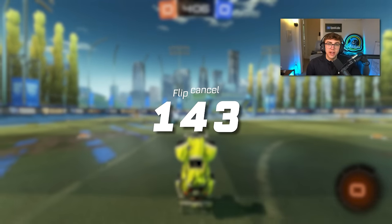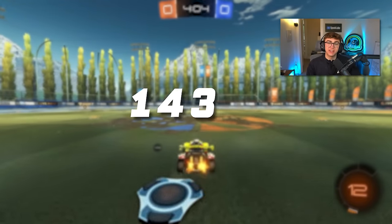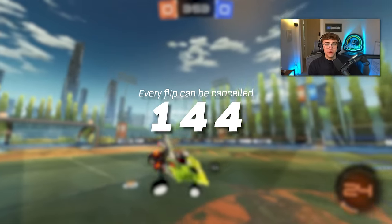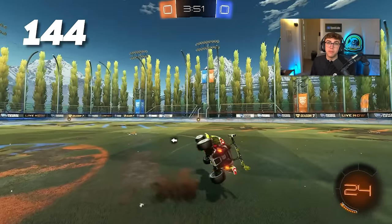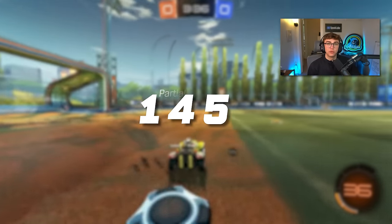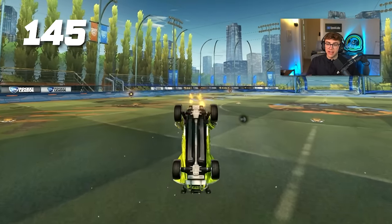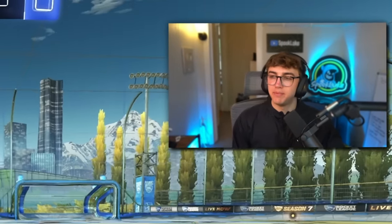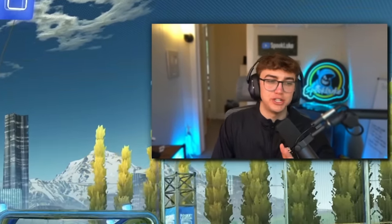Tip 143: learn how to flip cancel by pulling your joystick in the opposite direction after you flip. Tip 144: every flip can be flip canceled in some way except for barrel rolls. Tip 145: you can do partial flip cancels as well by canceling and then letting go of the joystick midway through — though I don't advise doing this until GC1.